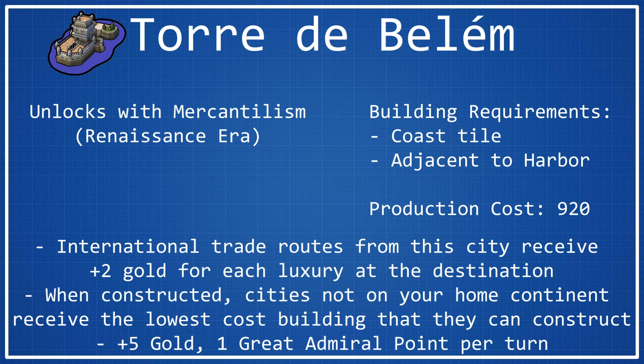In addition to this, whenever you construct the wonder, the cities that are not on your home continent receive the lowest cost building that they can construct. You also get a flat bonus of plus 5 gold per turn and 1 great admiral point per turn.